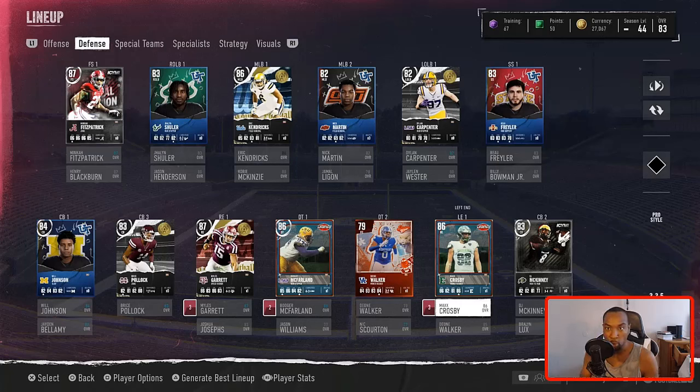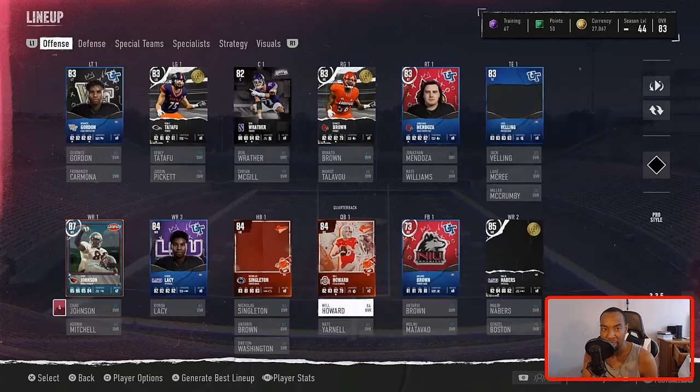The next upgrades we want to make to our team are at the cornerback position. I want to add some 86-pluses to my secondary. I want to grab another strong safety, a new right outside linebacker, left outside linebacker, and a middle linebacker. So I want to grab three corners, two outside linebackers, a middle linebacker, and a strong safety. After we do that, our defense is going to be set.